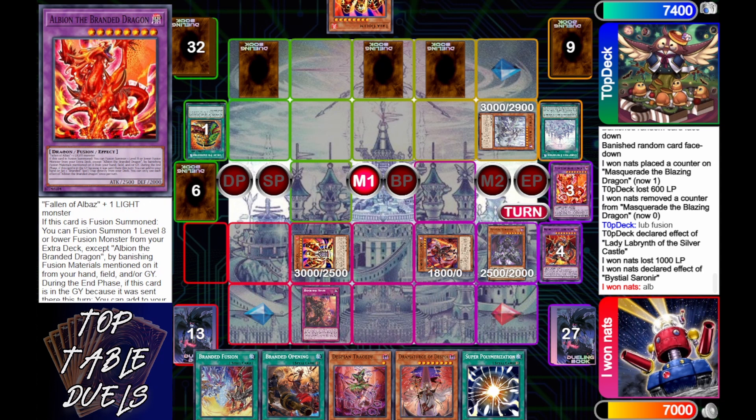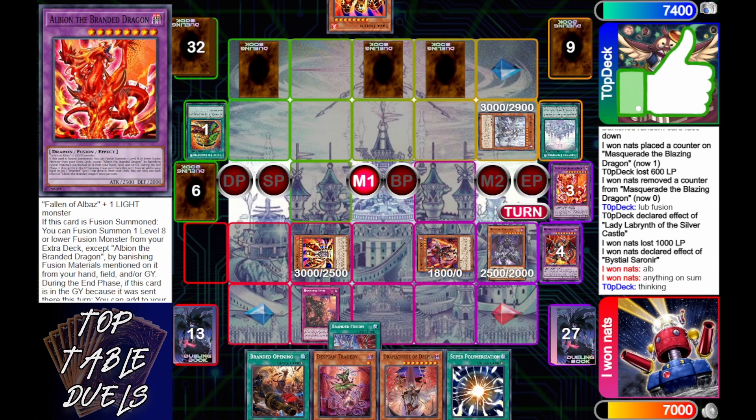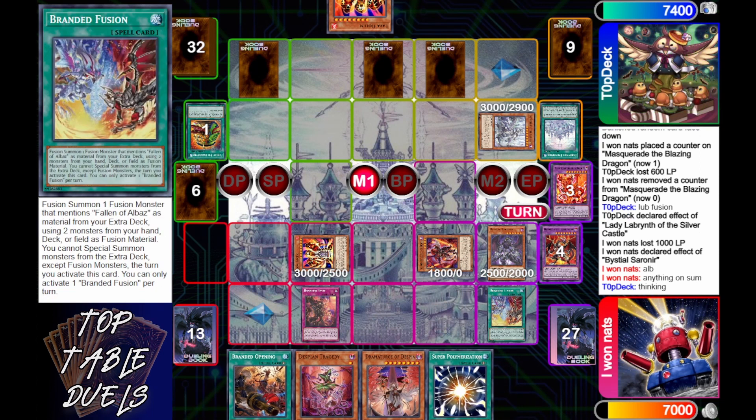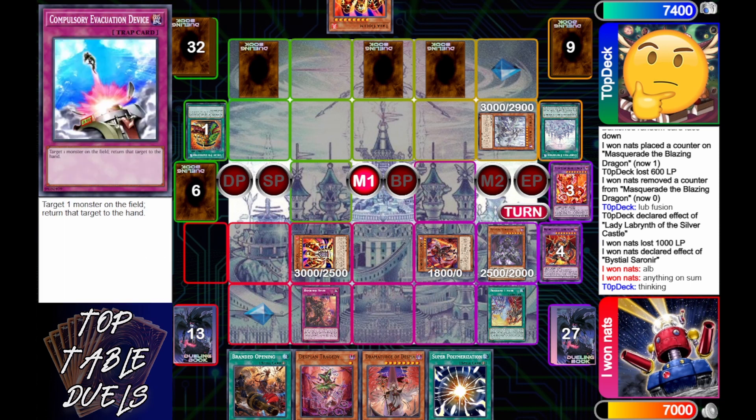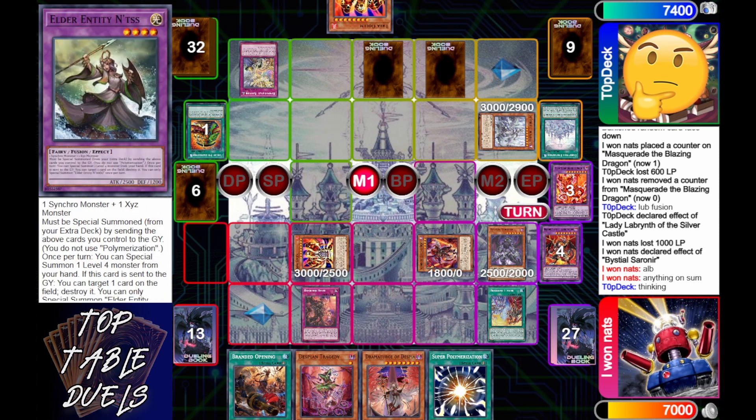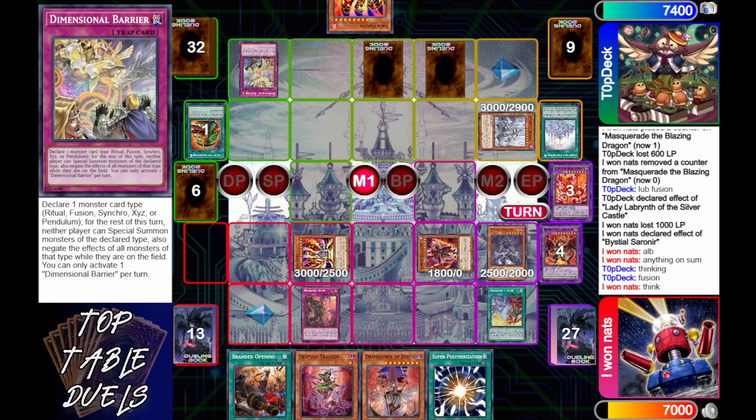He's going to banish out the Albion. Top Deck is thinking, says it's good to go. i1nats activates Branded Fusion; Top Deck is now thinking and hits the Dimensional Barrier — making his way back into the game. This card came out and then Link format just made this card absolutely useless for so long when Master Rule 4 Link format came out.